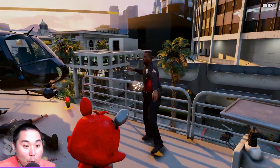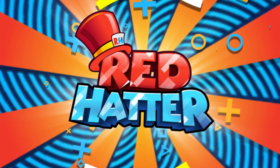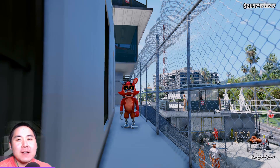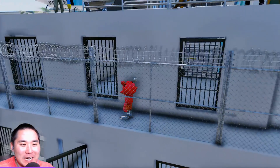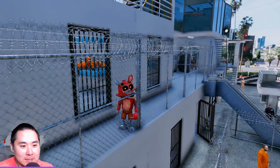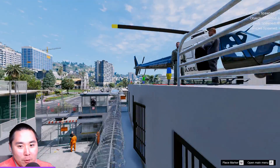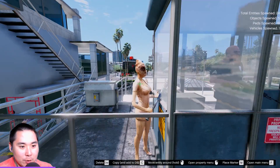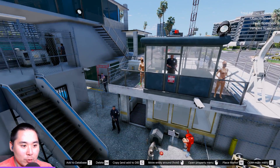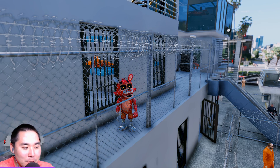We're escaping prison right now! Welcome back to GTA 5 - today we are back with the adventure animatronics and we are stuck in one of the most high security prisons in the entire game. This is not like the prison island or the classic prison in the desert - this is way more crazy and high security, and we even have our very own evil nurse trying to watch the whole place making sure we don't escape.